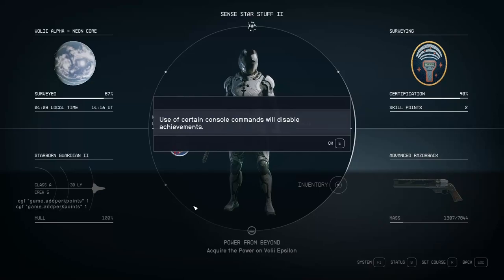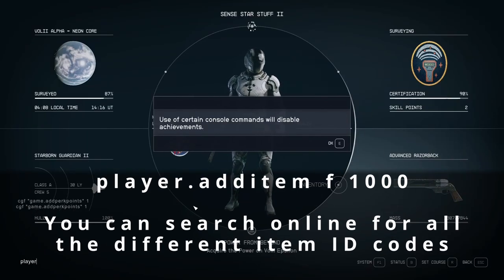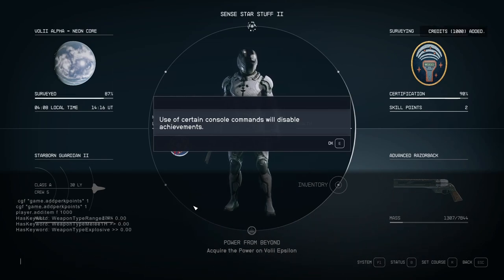For example, player.additem is a very useful command — it lets you add whatever you want. For example, player.additem F 1000 gives you a thousand credits, which is useful if you need some cash in a pinch.